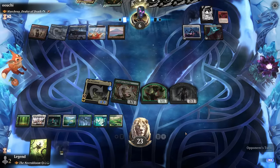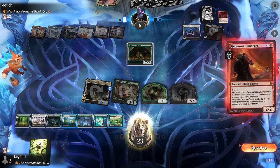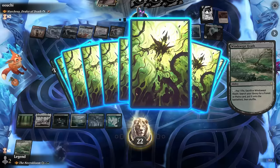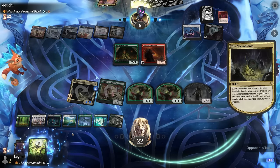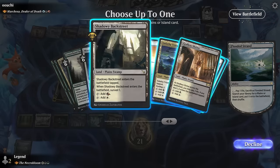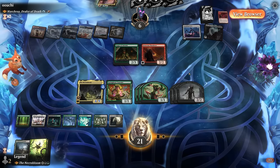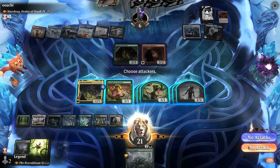Opponent finds Augur of Autumn, but it's not going to save them. Next turn we can fetch, get some surveil lands for card selection — abandoned mire isn't super useful. On the board, if we attack all out and the opponent blocks, we deal five, six, seven, eight damage. That should be game. Scute Swarm off the top would be nice too, but we draw for turn and that's enough — GGs.